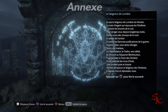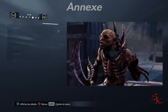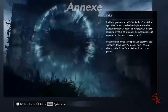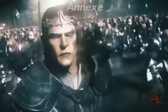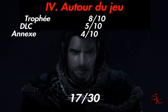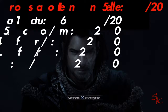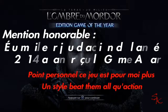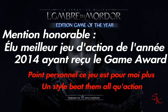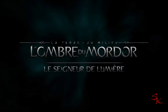L'annexe, c'est pire — franchement j'ai détesté. Les missions secondaires c'était un peu chiant mais ça va. C'est vraiment le côté collectible que j'ai trouvé super ennuyeux : tout est montré sur la carte, ce n'est pas à toi de deviner. C'est vraiment nul. Donc c'est un 4 sur 10. Au total : 8 pour les trophées, 5 pour les DLC, 4 pour les annexes — soit 17 sur 30. Malgré ça, j'ai une superbe note finale de 15 sur 20. Le jeu a quand même été le meilleur jeu de l'année 2014, même si pour moi ce n'est pas un jeu d'action mais un beat them all. Ciao les amis !